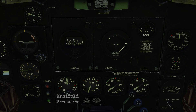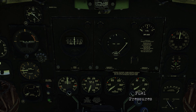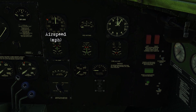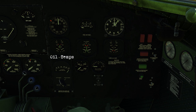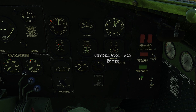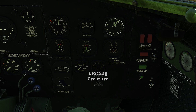Underneath that are the gauges for your manifold pressures, tachometers, oil pressures, and fuel pressures. Coming over to the co-pilot side of the panel: another airspeed indicator, outside air temperature, altimeter, oil temperatures, cylinder head temperatures, carburetor air temperatures, as well as a fuel quantity gauge, oil pressure gauge, and the de-icing pressure gauge.